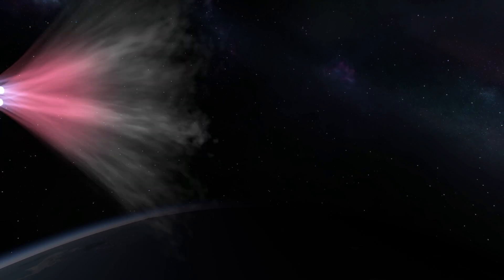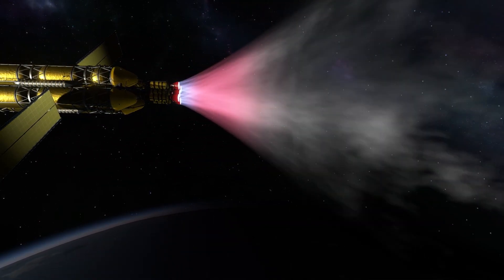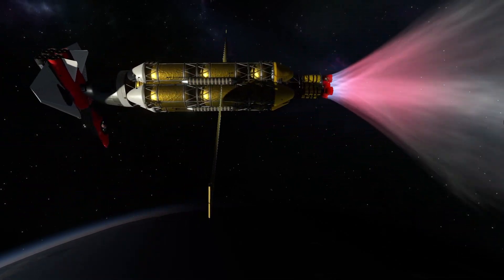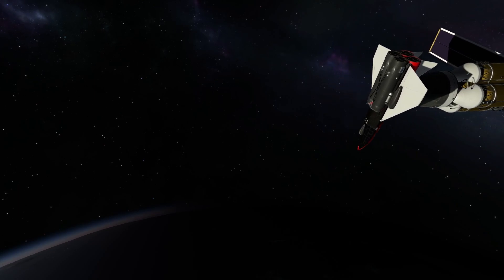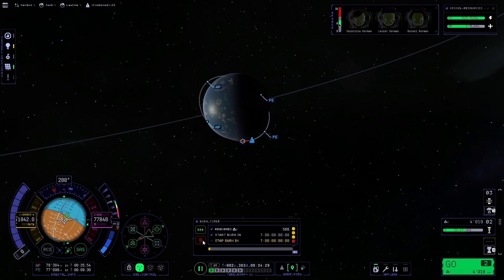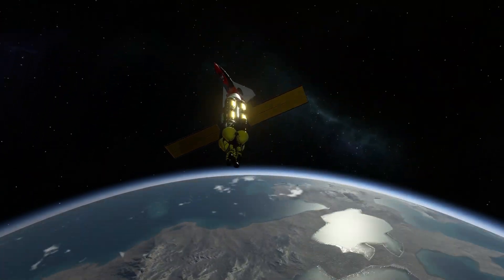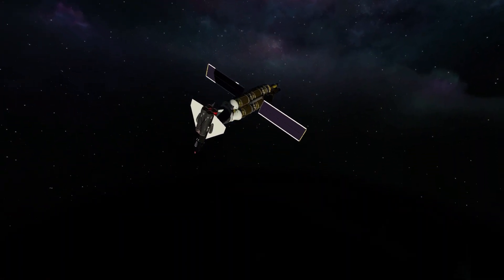Then we can decelerate into a stable orbit and start the landing. Here we are slowing down, getting into an orbit around Leith, and after circularizing, we are successfully captured around Leith. We are in a stable orbit and there is nothing standing in the way of the landing. Let's get to it.